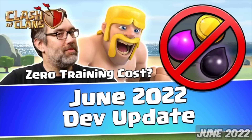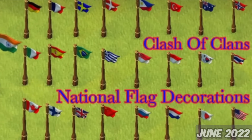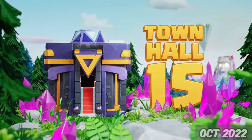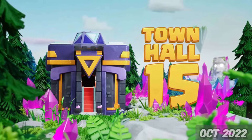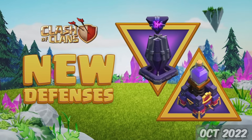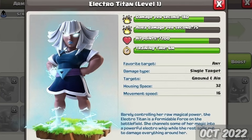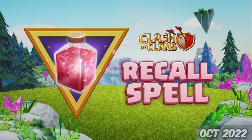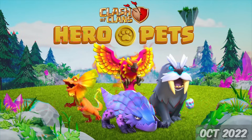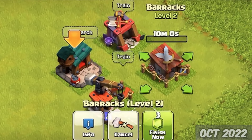Heading on over to June 27th, troops were now free to train — completely free. But national flags were removed from the game. On October 10th, we got the 2nd biggest update of 2022 — Town Hall 15. Introduced with the new Town Hall level were two new buildings, the Spell Tower and the Monolith. A new troop, the Electro Titan, the Battle Drill Siege Machine, and a new spell called the Recall Spell. Four more pets were also added: Frosty, Diggy, the Poisoned Lizard, and the Phoenix. And all barracks duplicates were removed from the game — so now you only had one barracks of each kind.